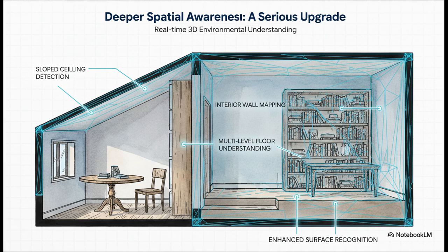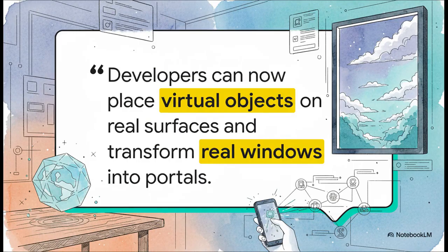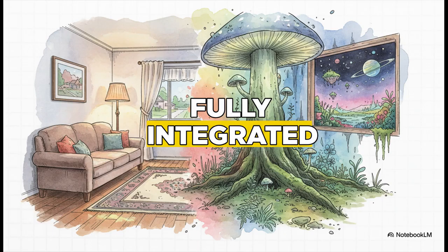Your Quest can now map really complex details — things like sloped ceilings, interior walls, and even floors that are on different levels. Surface recognition for tables and shelves is also way more accurate. For mixed reality, this is an absolute game changer. This deeper understanding goes way beyond just safety boundaries — it lets developers create apps where virtual objects can interact realistically with your actual space. Imagine a virtual ball bouncing correctly off your actual sloped ceiling, or a game character intelligently navigating around your real furniture. The goal is clear: erasing the line between the real and the virtual, turning your room into a truly integrated, interactive part of the experience.